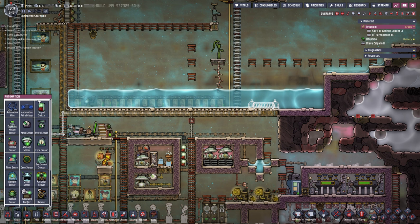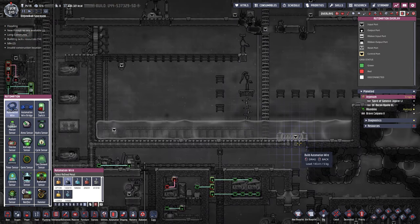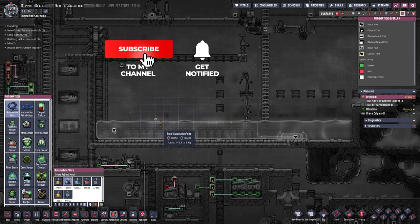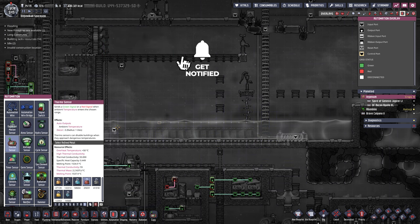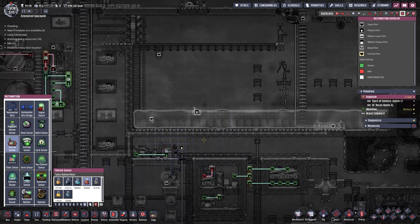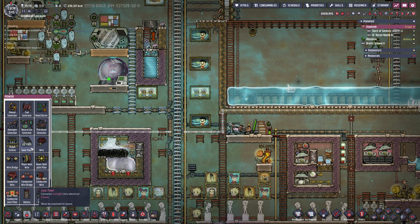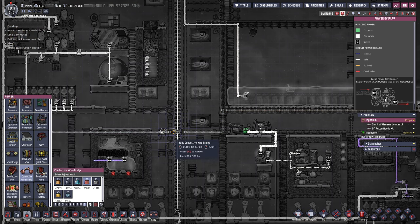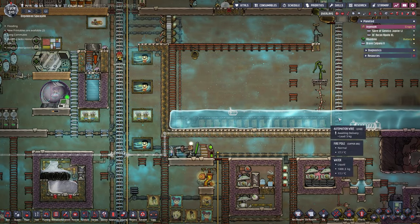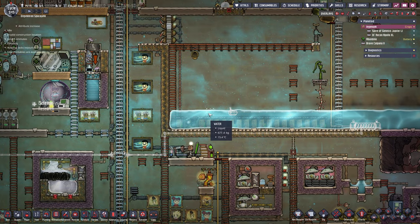In automation we will need an automation wire. I would like to put it as far over here as I can. And of course we need a thermal sensor. Last but not least, before I forget, I need a conductive wire bridge right here. So dupes, let's get this built so we can keep this water at a halfway reasonable temperature.